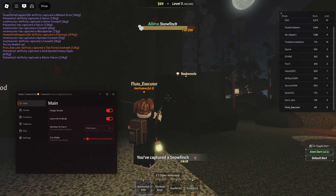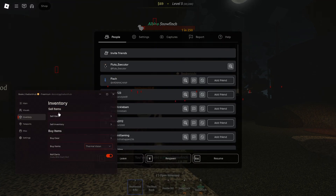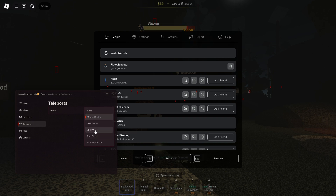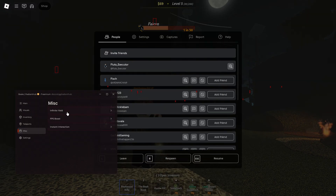Yeah, we're going to keep that out so we can go and kill more birds faster. As you guys can see, we've got teleports as well. We've got inventory, like I said — buy gear, buy items, roll darts. For teleports, we've got the teleport for zones: Beak Mountains, safe zones, gun store, spawn, and deadlands. We've also got miscellaneous, which is infinite yield, FPS boost, and instant interaction.